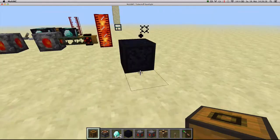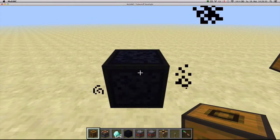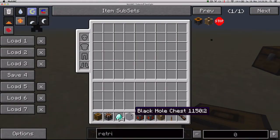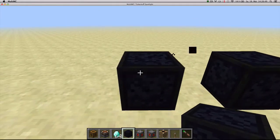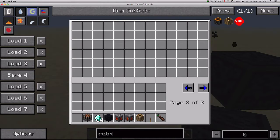Next up is a block that is not enabled by default but you can still get it in creative mode: that's the Black Hole Chest. The Black Hole Chest is basically an infinite inventory. At first you've got all of this space, but if the chest's inventory fills up, you'll get more pages. It fills up forever.